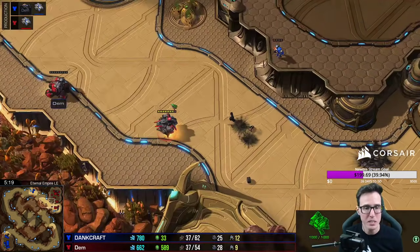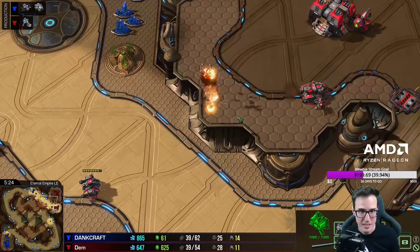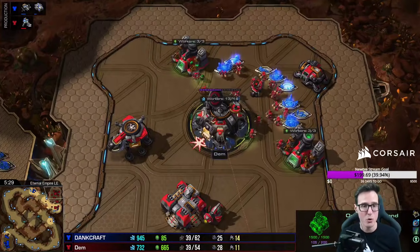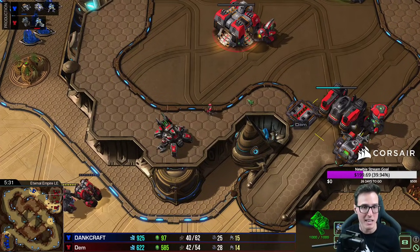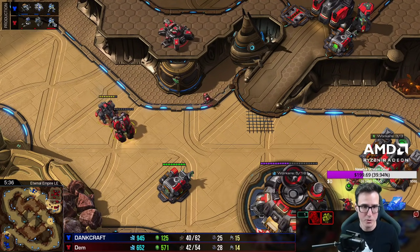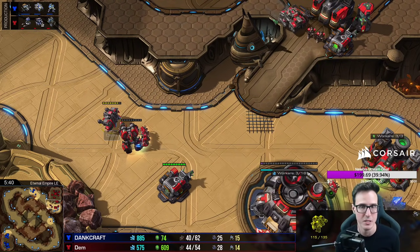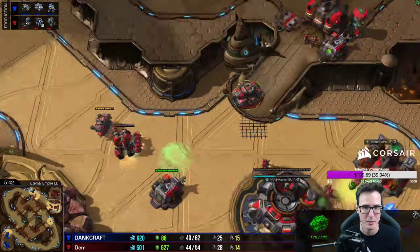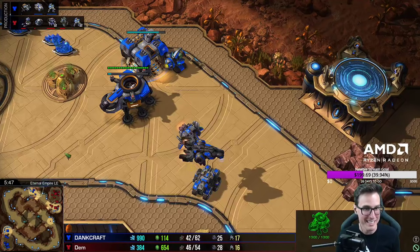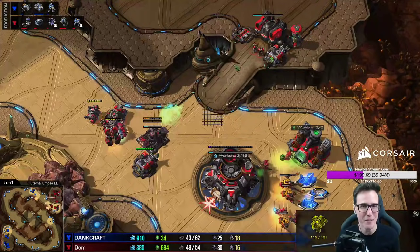Oh, he's not building units — Dem's microing well but his macro has absolutely fallen to shit. Finally cleans it up. That cyclone's still very exposed on red hit points. Dem is so surprised — you can tell Dem's in the panic zone right now. This is that point where the goat kind of gets all rigid and stiffens up just before it falls over on its side as a defense mechanism. It's not really producing marines — it's building a reactor on the starport when there's a proxy right next to your base. You need units yesterday, mate.